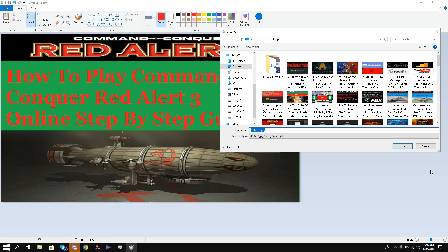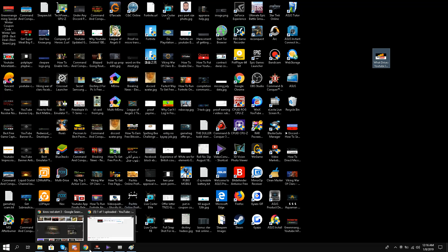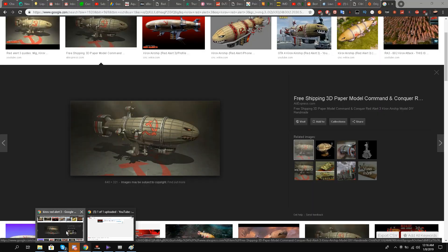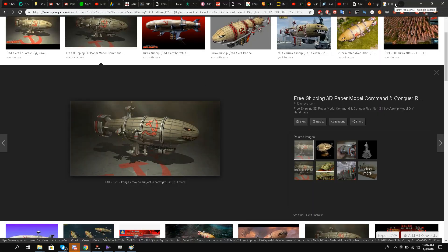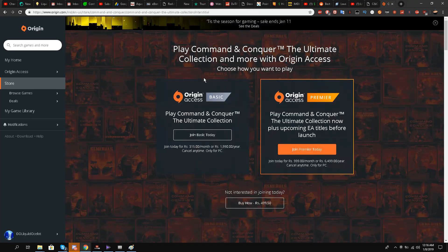Hello, this is Liquid Ocelot and today I am going to do a tutorial on how to play Command and Conquer Red Alert 3 online — a step-by-step guide. First of all, I would like to say that the servers for GameSpy are not working, but there is some good news for you guys.